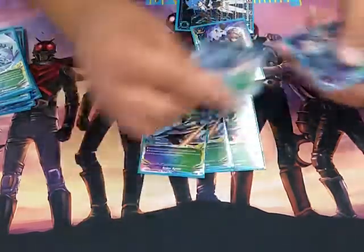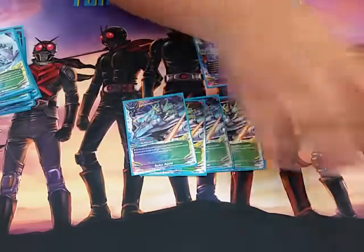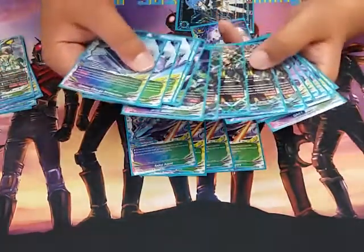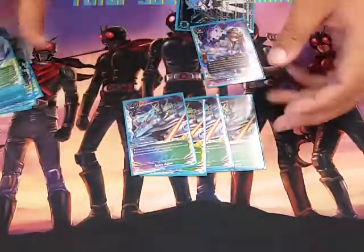Next is 4 Space Agent — gain 3 gauge, then check the top card and put it on the top or bottom. Again, we set up for Avenger, Aldous, or Clark. These cards just help us get our effects off easier.